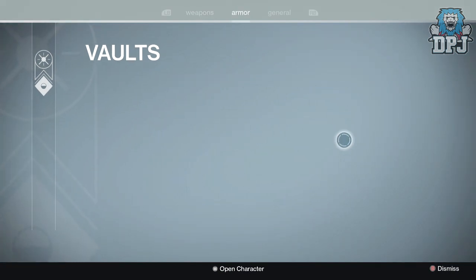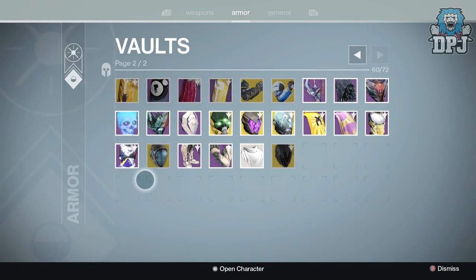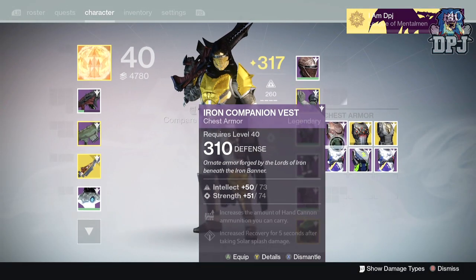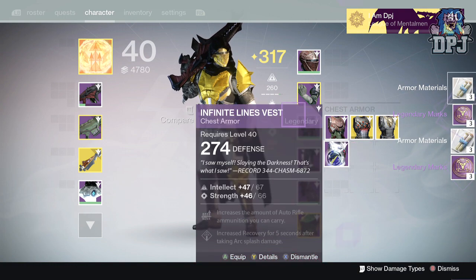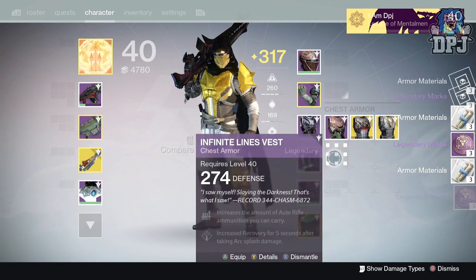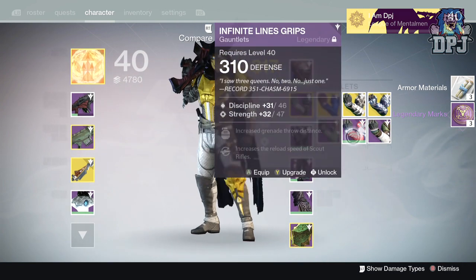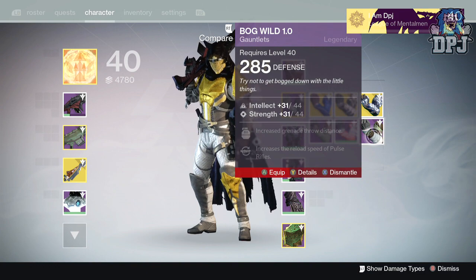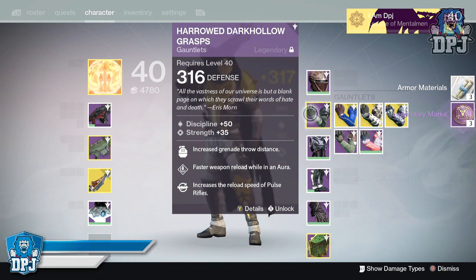Let me just double-check my vault because I did have one — I'm sure it was a 310. I hope I haven't got rid of it. No, there it is — 316, my bad. So yeah, don't need those two at all, getting rid of them. The 1.1 not needed either. The Bug World — 285 — nothing special about them at all.